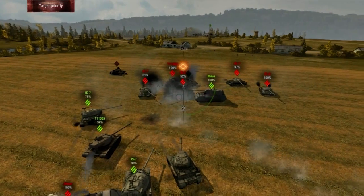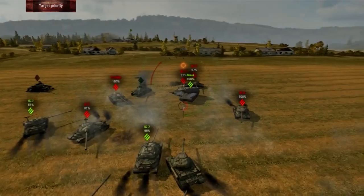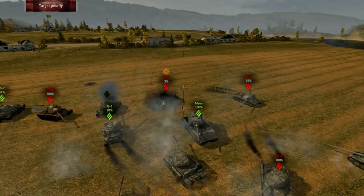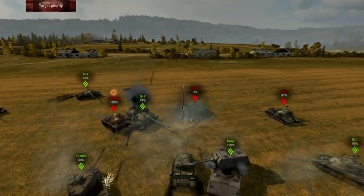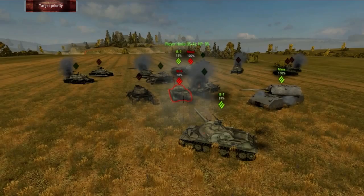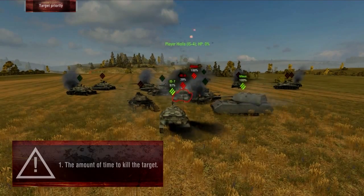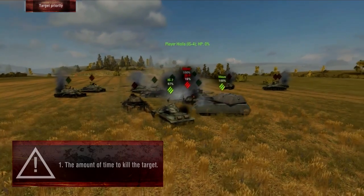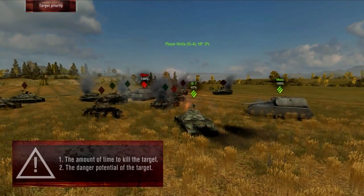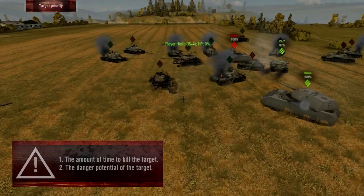Step 3. After you've run through Steps 1 and 2 a few times, and it's clear that the whole team can fire on a single target without any deviation, it's time to move on to explaining and learning target priority. As a captain, you won't be able to call out every target, so your teammates need to know what the captain was likely to have called out. Targets are chosen based on a string of prioritized characteristics. The first is the amount of time it's going to take to kill the target – HP, how many of your tanks have shots that will penetrate, etc. The second characteristic is the danger potential of the target.